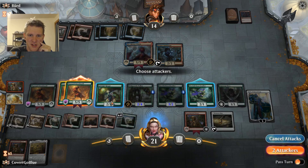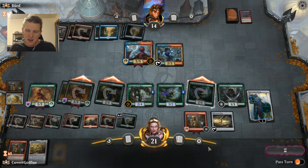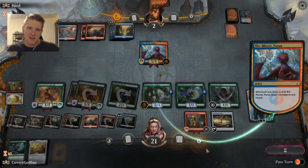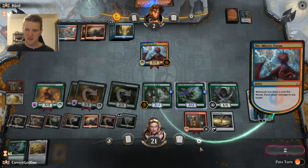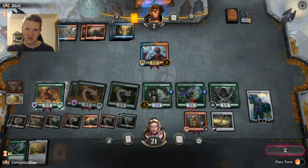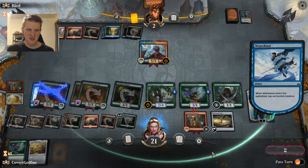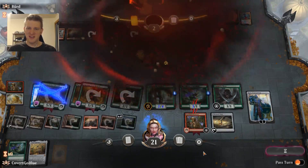I think we should just attack with everything able and keep the pressure nice and high. Niv can pick off something if it needs to — didn't even block a Jadelight Ranger! Let's see how much damage Niv can do. Niv is a monster, but is it a good enough monster for this moment? Trying to pick on Branch Walker — not a combo with Niv but you do what you gotta do. And the scoop.